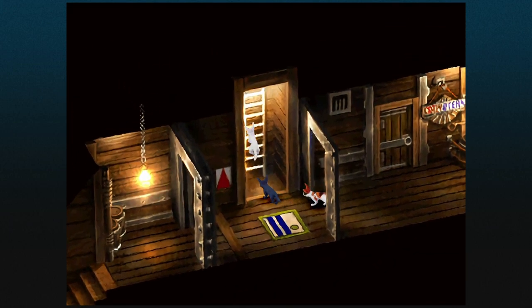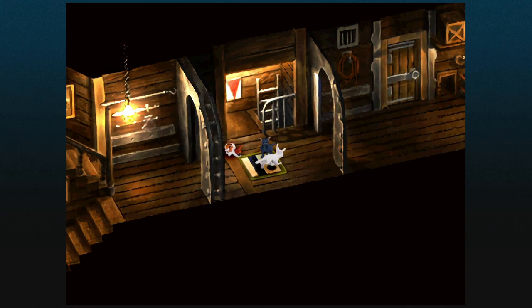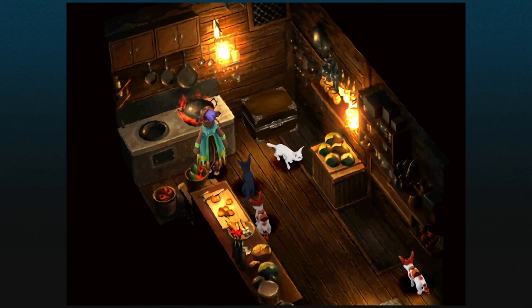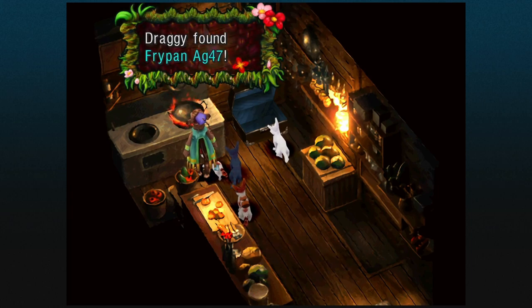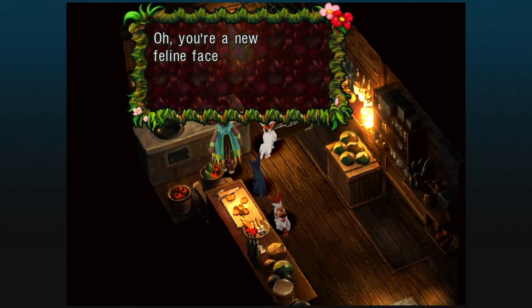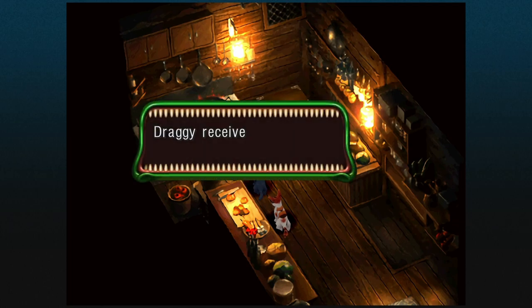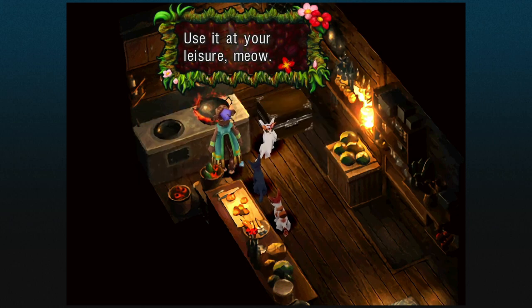Sneff strained his back and collapsed, which means we're stuck as cats for a little while. Don't worry — it's all part of the plan. In cat form, we can do a couple of things we couldn't before. We can still climb ladders — cats are good at that. If we head to this nearby room, there's an item to grab out of a box: a weapon, Frypan AG47. Also in cat form we can speak to the other cat in this room — this is the only time we can do this.